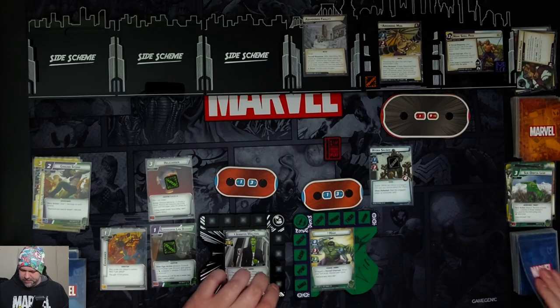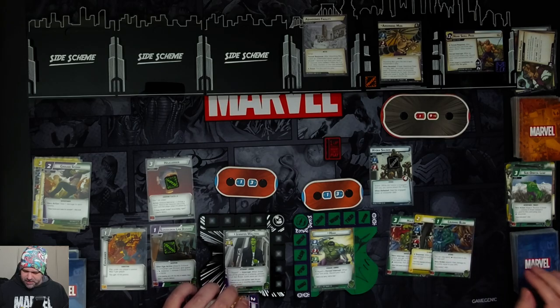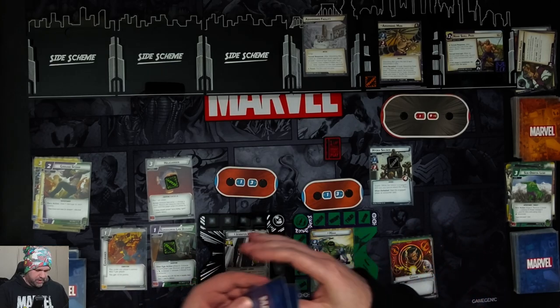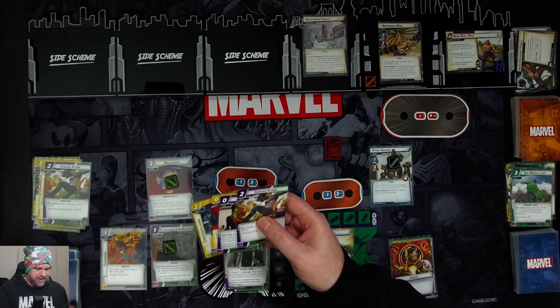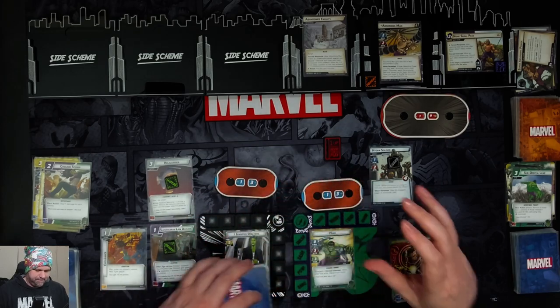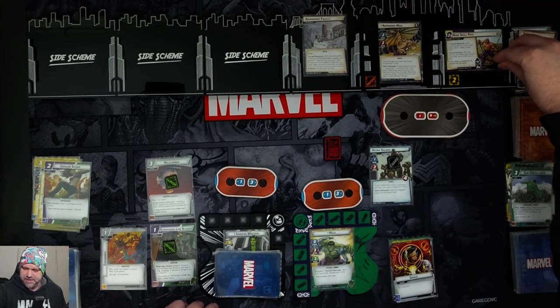Hulk gets four cards: Hulk Smash, Cipher, Crushing Blow, and Genius. Jennifer gets four cards: Great Responsibility, Counter Intelligence, Nick Fury, and Genius. Two threat goes on the main scheme plus another delay counter.